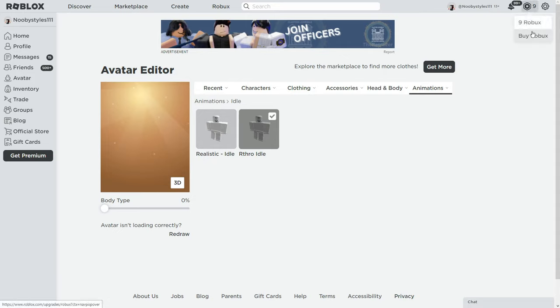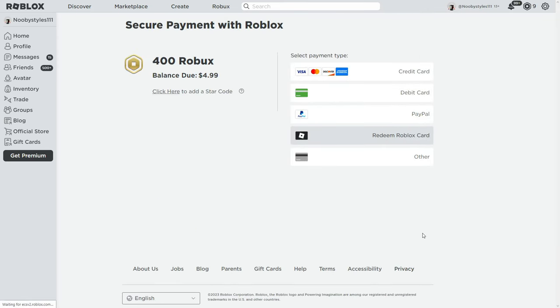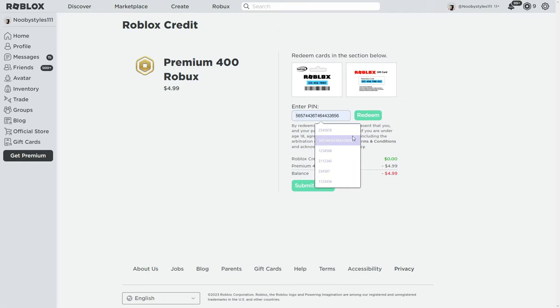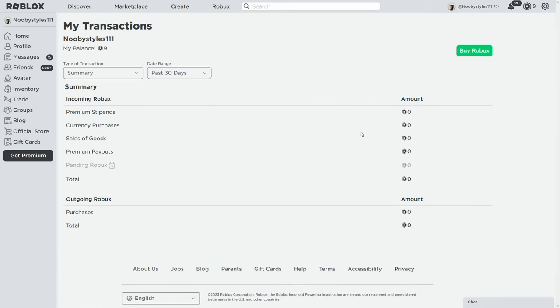After it loads, go to the Robux icon again and click Buy. Click on the first option, then click 'Redeem Roblox Card' and enter a bunch of random numbers. It should give you 'This card is invalid' again — that's what you want. Now click on your current Robux count and it should take you to a summary page. Go to 'Sales of Goods.'